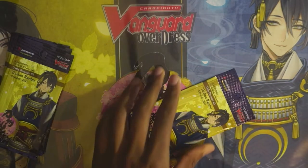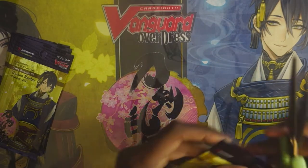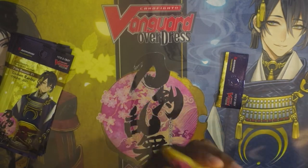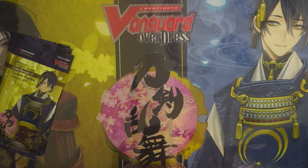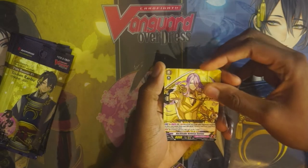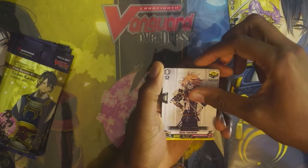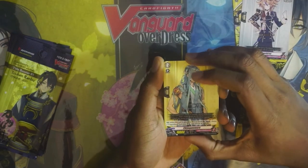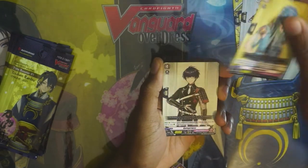We're back with the scissors. These will now become a channel staple — I can't record an opening video without them, they're just too amazing. Pack number two of six. We got Sinto and a critical trigger. Kind of curious to see if we actually get the Soul Charge crits in this set.